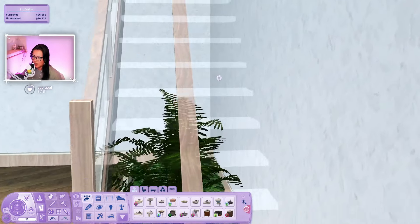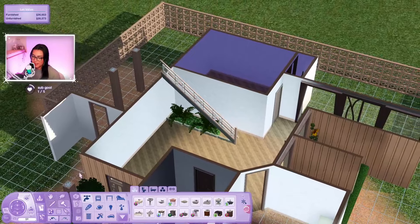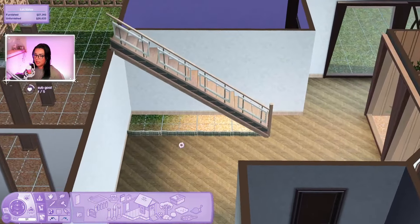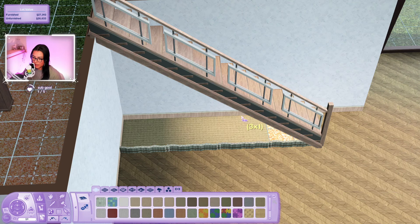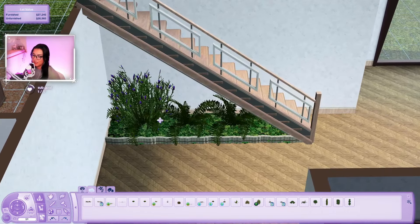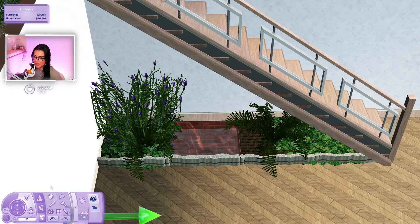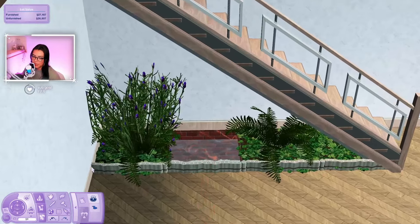I'll grab this fake grass so it's completely done in here. Oh no, the stairs look like just a stick - actually no they're fine. Where's the glass? Oh they look kind of ugly now. Fine, I'll change them - oh that's much better! I still don't know what to do down here, but what if we do a waterfall in the middle? Oh my god this is honestly so stunning - it's such a cute little feature wall!